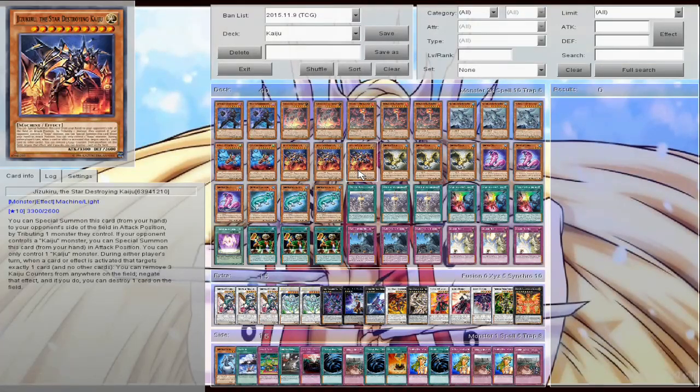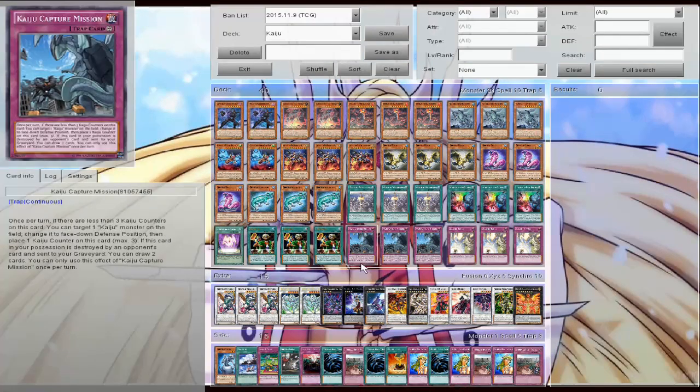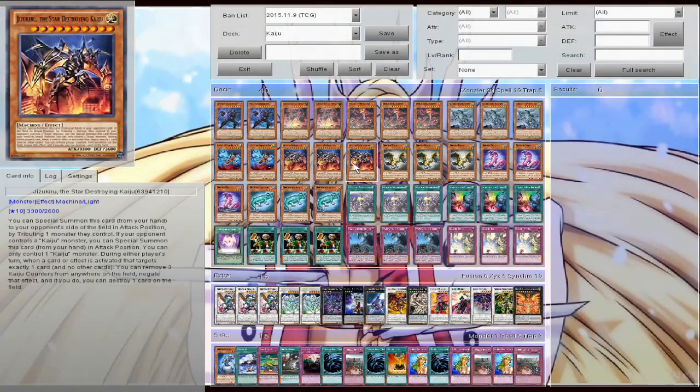You can target your own Kaiju using this card here, negate it, it stays on the field, and you blow something else up on the field. Such a great card. Now, the bad thing about Kaijus is I feel that it's really not consistent. The main reason is it's very hard — if your opponent doesn't summon anything, you're just kind of sitting there twiddling your thumbs. You need something to set, something to kind of play in between not having a Kaiju monster on the field.